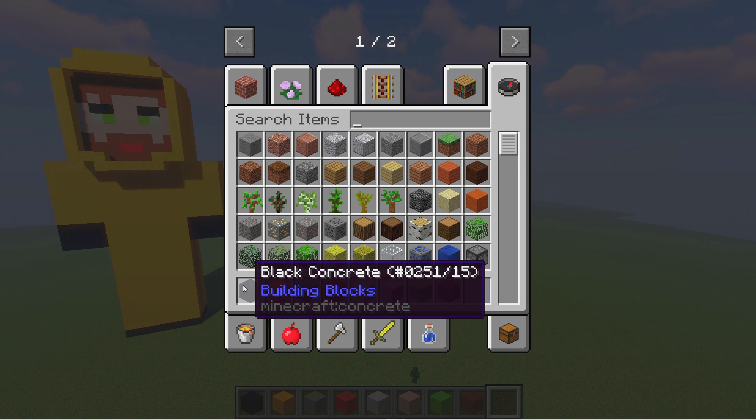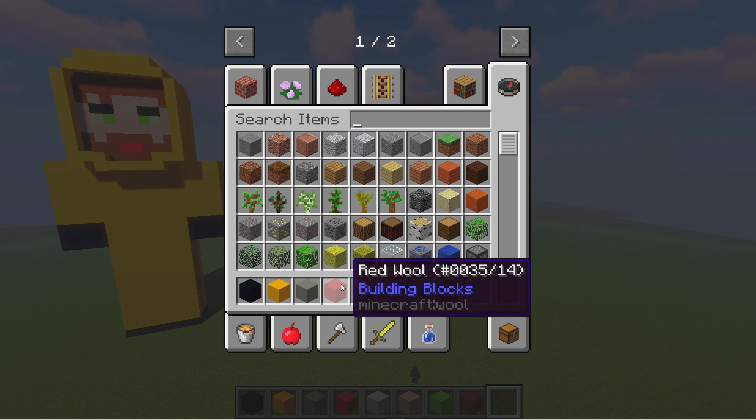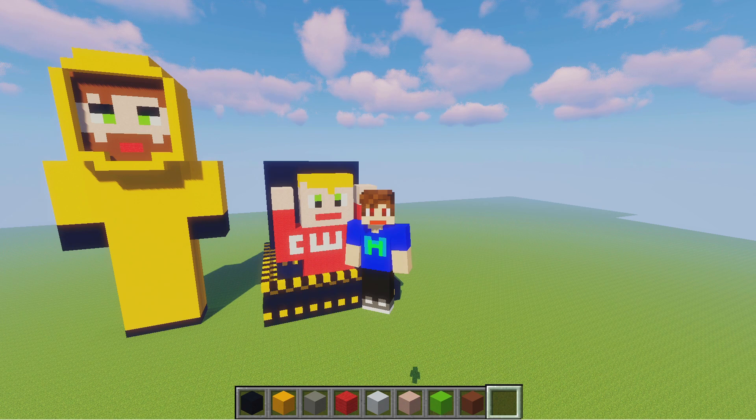So to make this epic build, these are the blocks you'll need: black concrete, yellow concrete, light grey concrete, red wool, white concrete, white terracotta, lime concrete and brown concrete. And that is everything you're going to need.